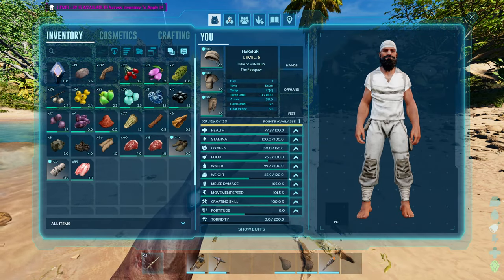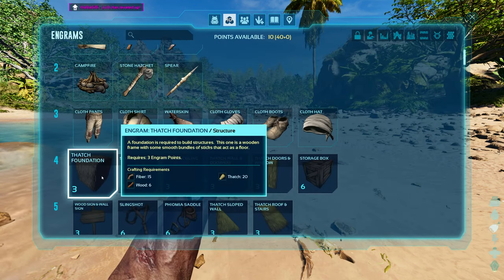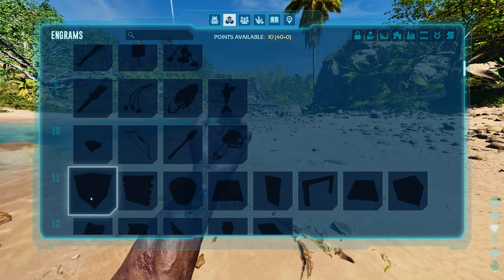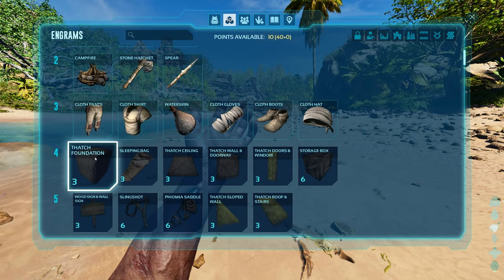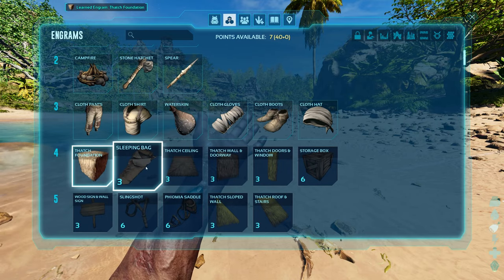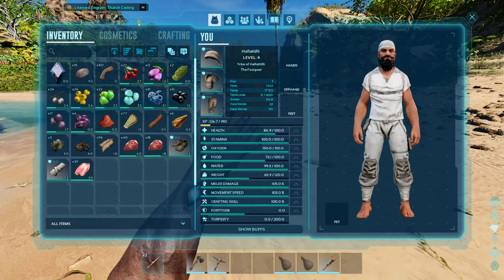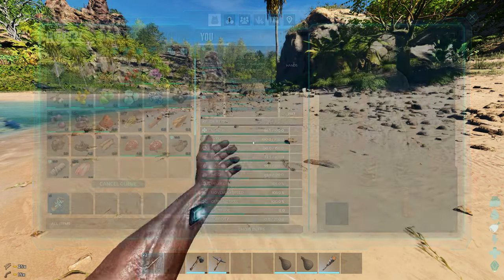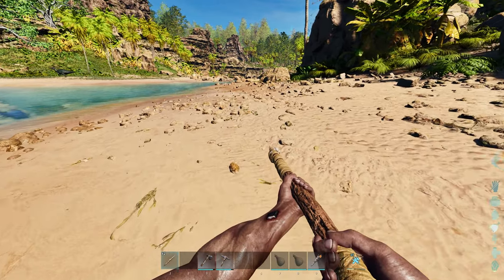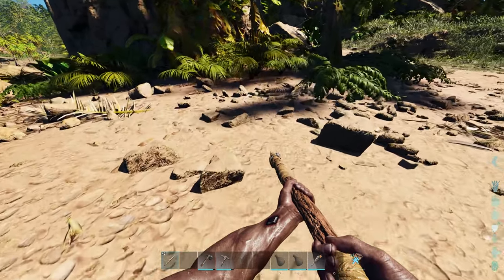What can we do? Let's go — health, crafting, movement speed as well. Can we do wood for the moment? Level 11 — level six — anyway we need to craft the bed. You fucker, I know that you're giving me something good.